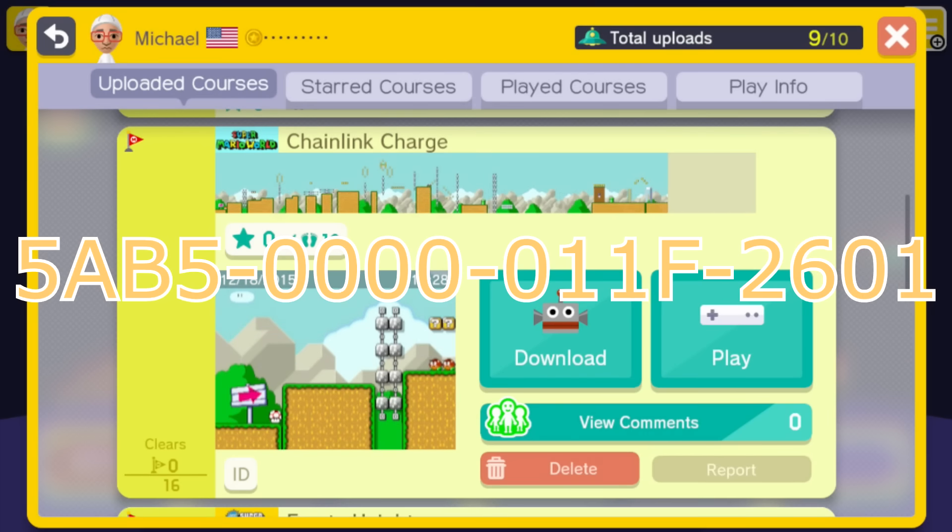The second one is Chainlink Charge, a 2D recreation of Super Mario 3D World's level. It's a side-scroller where you must hop over and through the walls or blocks to proceed.